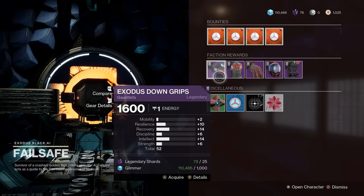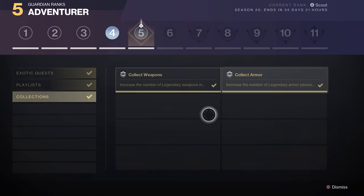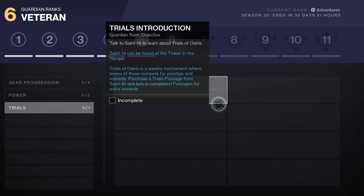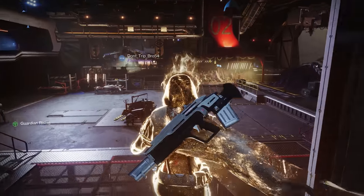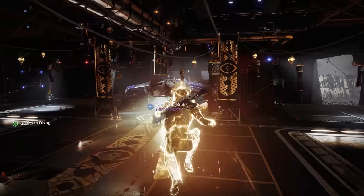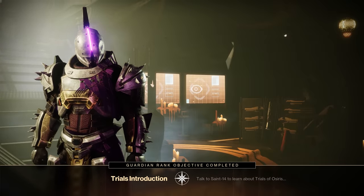After way too many hours of grinding for 10 pieces of legendary armor, I finally accomplished my objective and leveled up to Guardian Rank 5. I found it interesting that one of my next objectives was to speak to Saint-14 about Trials of Osiris — as a free-to-play account I don't even have access to Trials, and I'm using mostly blue gear and am way too low power to even consider it. When I got to Saint, he didn't even explain anything at all, so this whole objective felt pretty pointless.